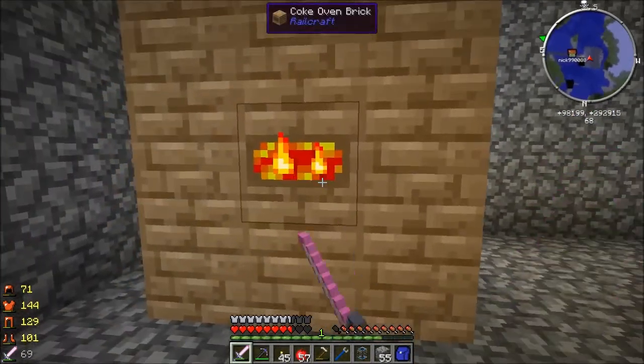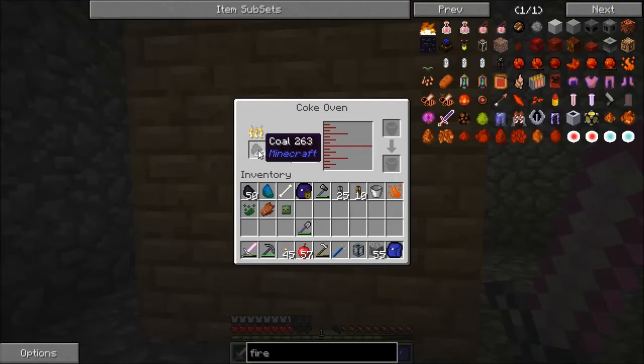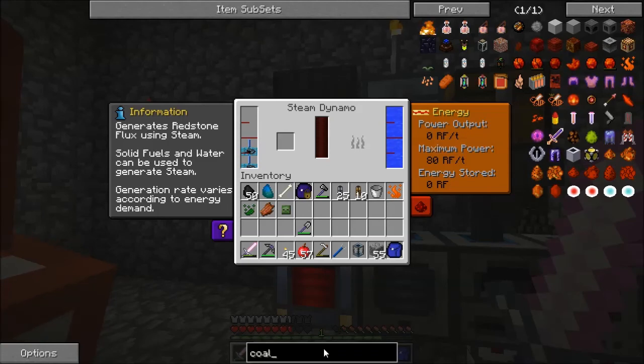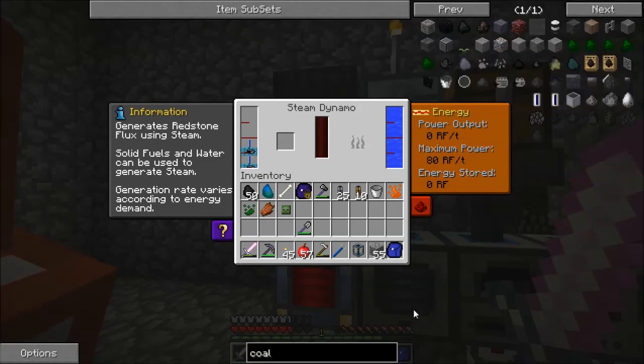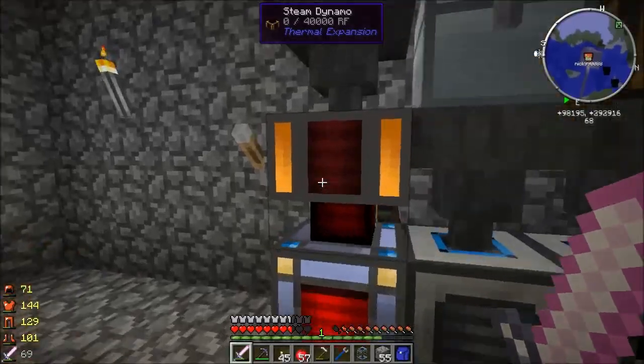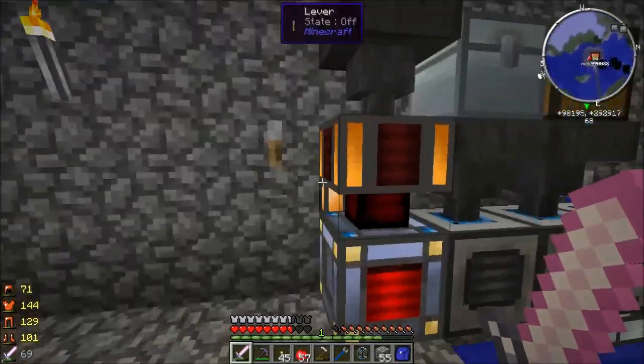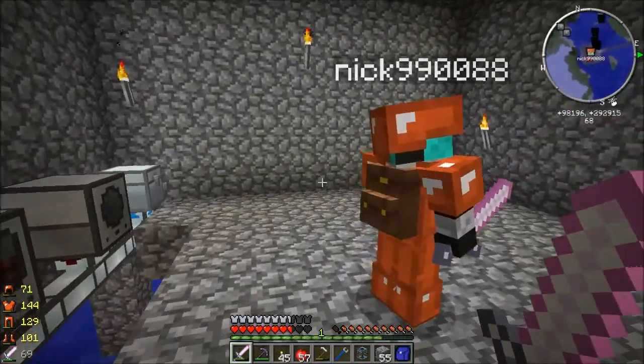So we got ourselves a coke oven. It is going to very slowly turn this coal — I think it takes a full real-time minute per coal. But the best part is that instead of effectively 8 transactions in a furnace, coal coke actually does 32 — and it's free. At least with IC2, it doubles the amount of power it produces in a generator, and I'm fairly certain it does something similar in the Steam Dynamo as well.